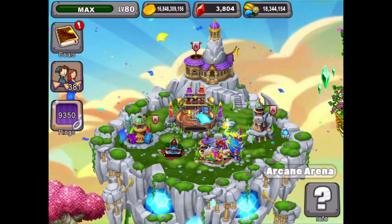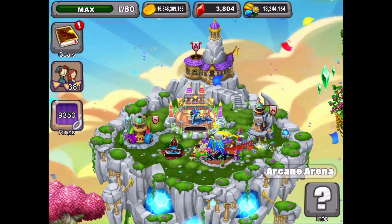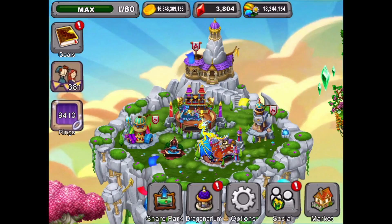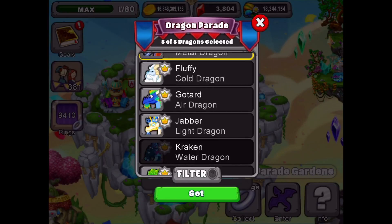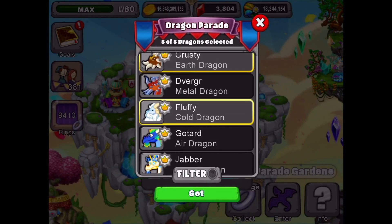The double weekend is over, so we're back to regular ring amounts. And we'll tap out our parade here. Remember you can go in here, hit the enter button and you can change the dragons that are in your parade. Just unselect by tapping and tap on another dragon that you want to put into your parade, and then hit the set button.